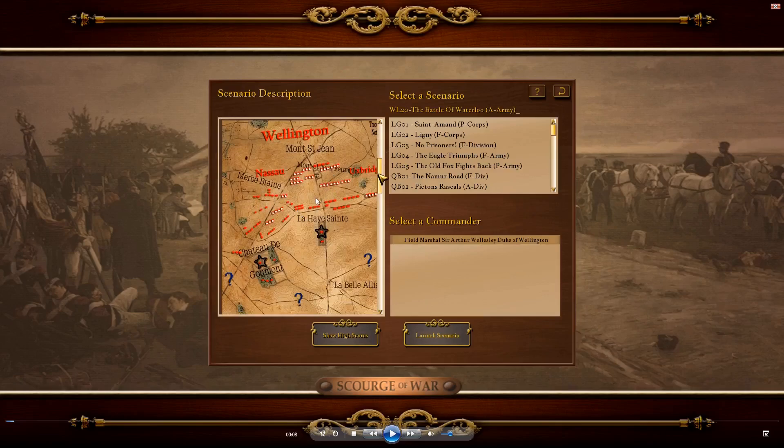Wellington's army is kind of a hodgepodge of different nations - Germans, Dutch-Belgians, Nassau, Hanoverians, British. The quality of the troops is widely varying. The British troops are good, especially the Coldstream Guard - they're definitely Wellington's best troops. But the British troops only make up about a quarter of our forces. Troop quality is all over the place; you have some good level five or six troops, but also level three militia-quality trash.